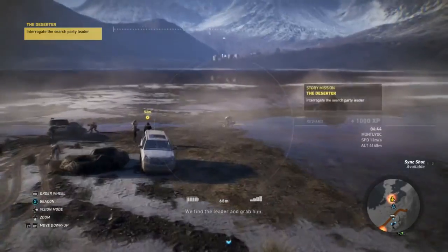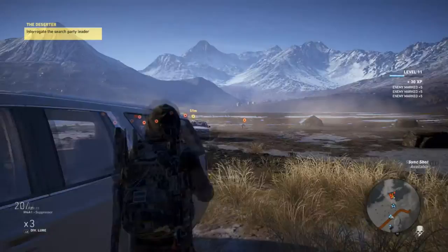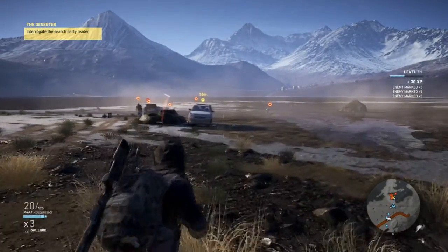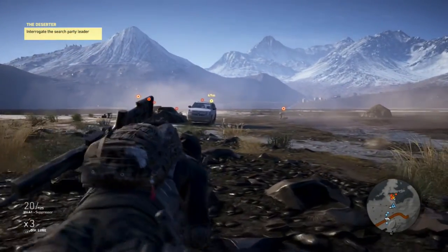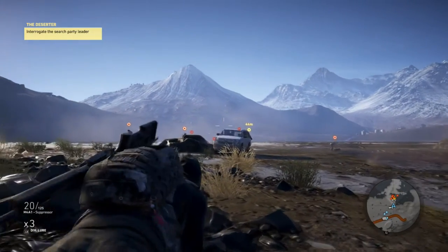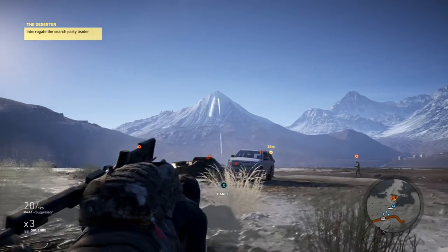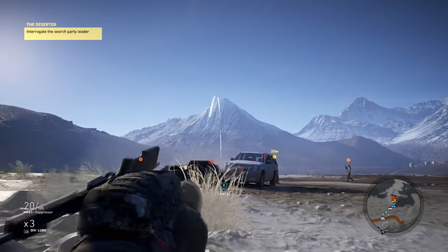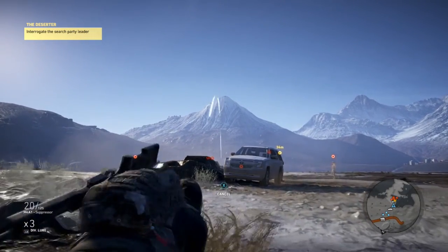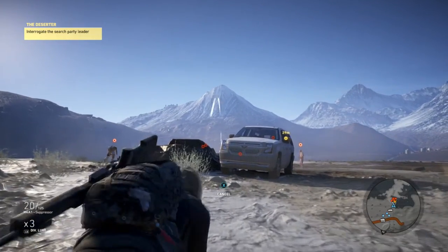From the start of the mission, go ahead and mark all of the enemies so you know where they are. There are exactly 7 of them, and you'll notice that the one marked in yellow is your target that you need to interrogate. Killing him will cause you to fail the mission, which is not that big of an issue since you can just replay these missions as much as you want. And if you end up messing this up — like you don't kill enough guys — you can just restart the mission as well.